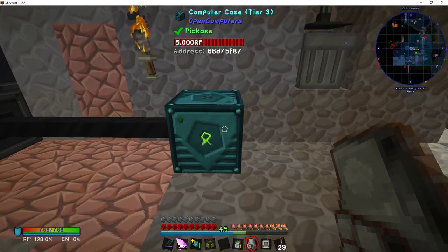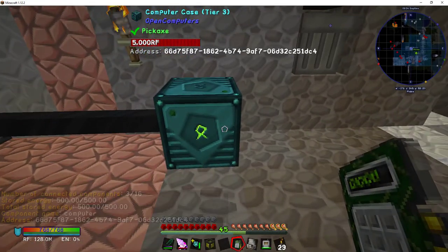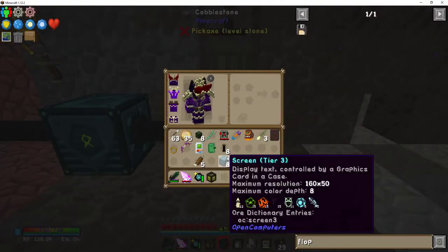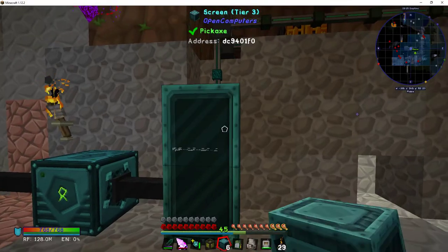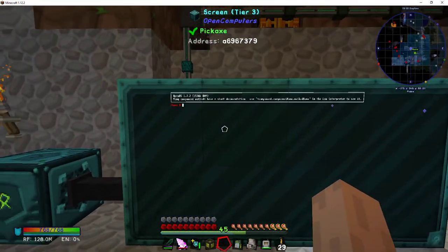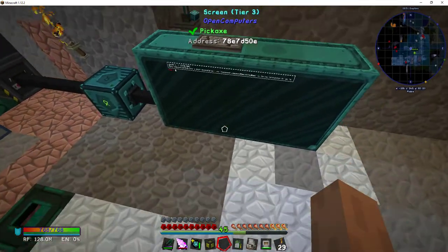It's working, but you can't see anything. It says 'number of connected components: 3 of 16' — that's the problem. You've got this fancy computer but nothing to see it with. That's what I'm building the monitor for. Let's place the screens — two by four. Shift right-click, then throw a keyboard on there. It can be anywhere on the screen array. Now it's clickable.